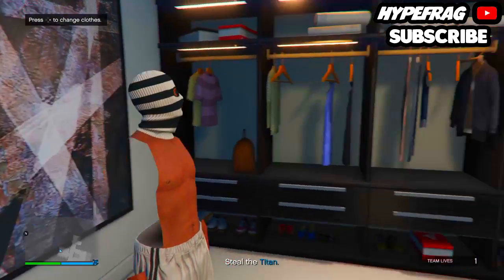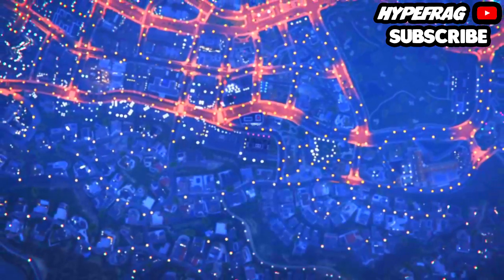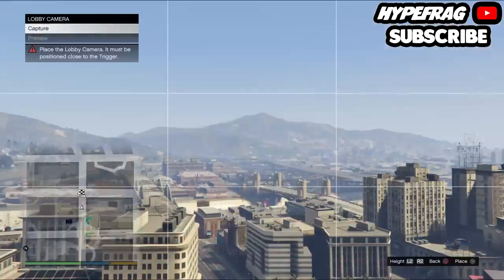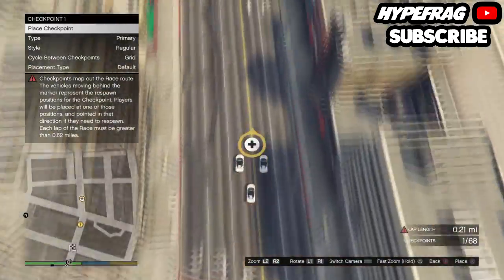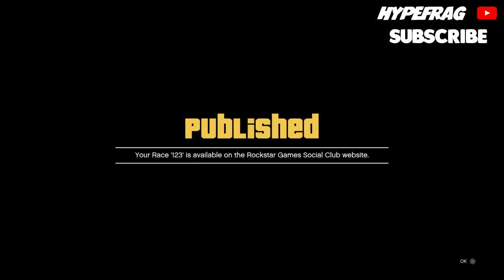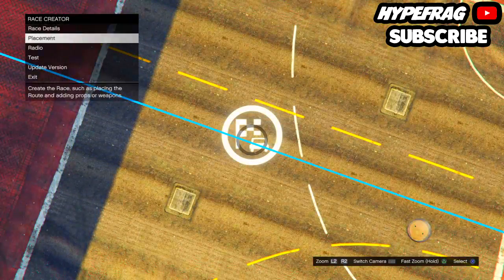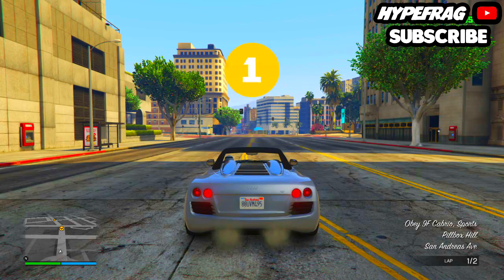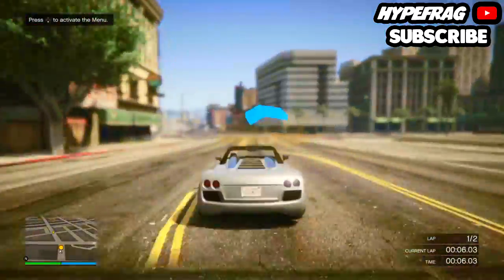Next, launch a race that you need to have previously created in the creator under the online tab — make sure it's published. Load your creation, go to published, and test your race. You just need to complete the two laps; the race doesn't need to be long, it just needs to meet the minimum requirements.